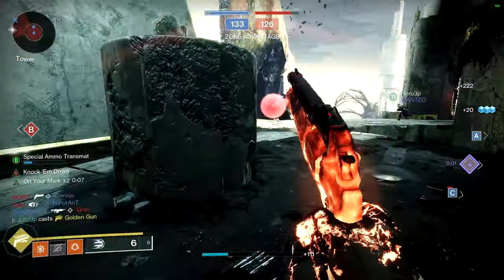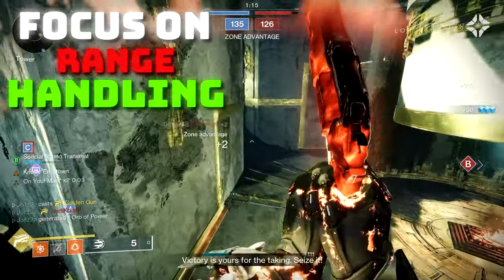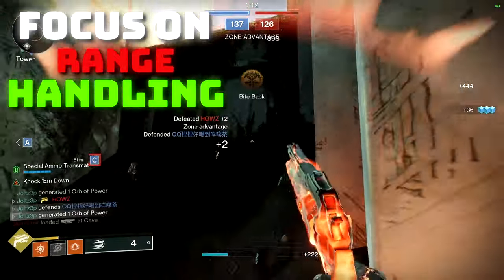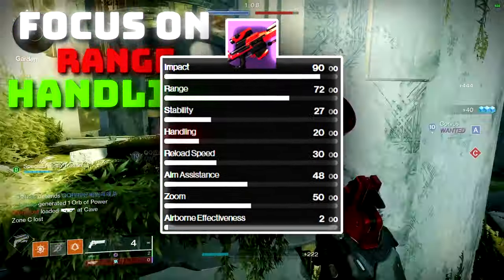In Frozen Orbit's case, that is going to be range for increased aim assistance from further distances, and handling for increased ADS speed and swap speed. I'm personally going for handling as Frozen Orbit's range is really high at base, whilst handling is quite low.